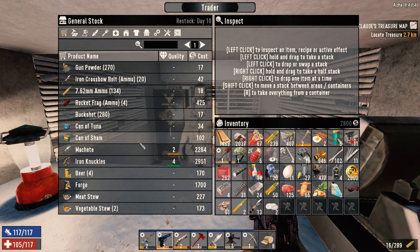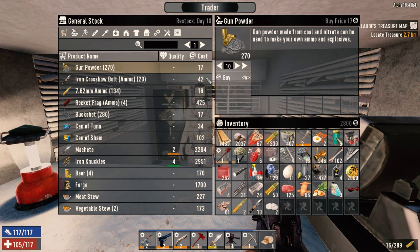Let's see what he's got for us here. He's got a lot of gunpowder. How much are we talking? $4.59 - not bad. We've got $2,800.